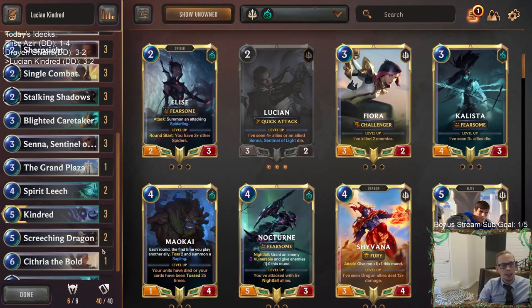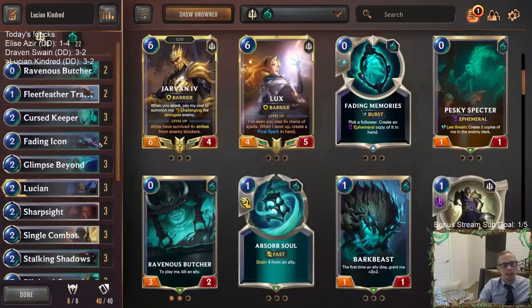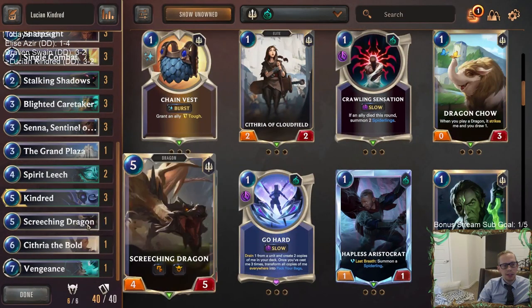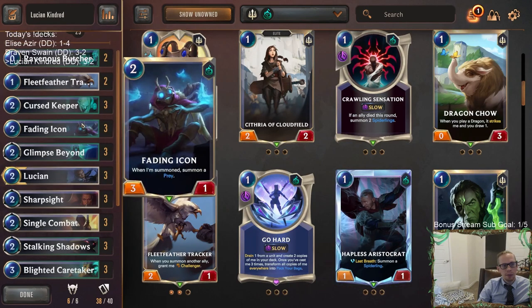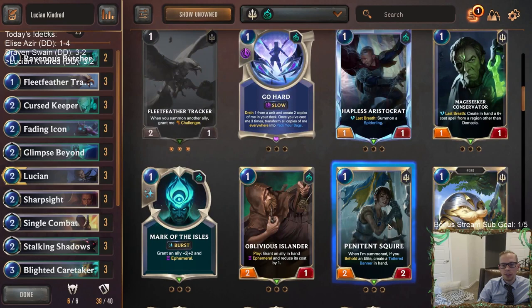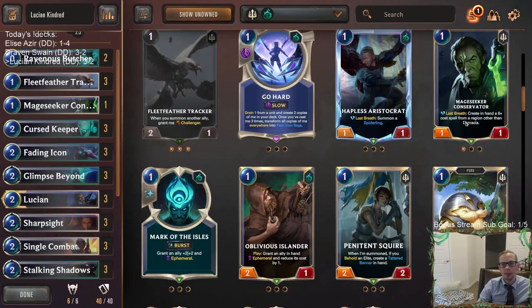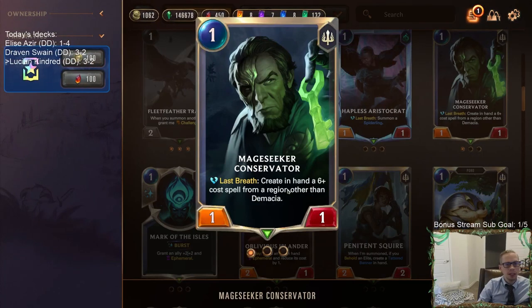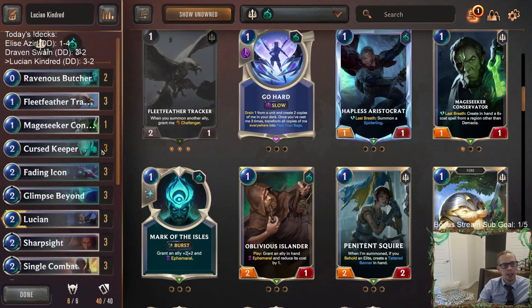We did have some clunky and expensive hands. The Screeching Dragon and Cythria seemed a little unnecessary. Our hands were definitely better when we had Curse Keepers and Fading Icons — things to sacrifice. Maybe take out the Screeching Dragons because they kind of do what a lot of the rest of the deck does, and maybe even Cythria, and play a third Fading Icon, a third Fleet Feather Tracker — get those earlier pieces in. Maybe one Hapless Aristocrat, though I never really loved that card.